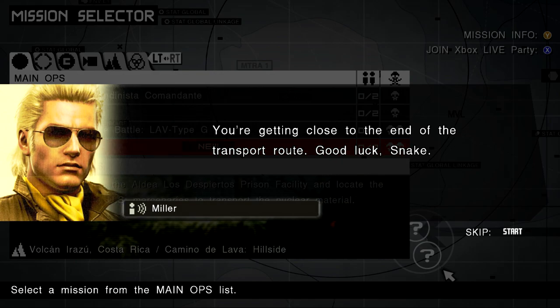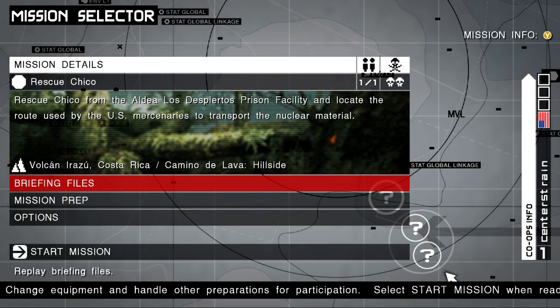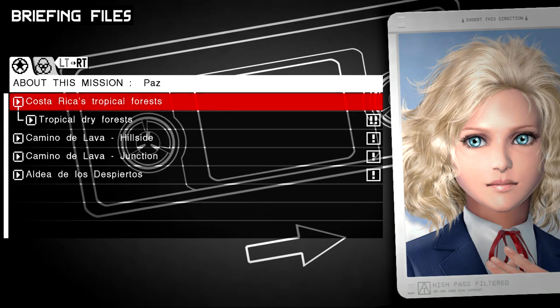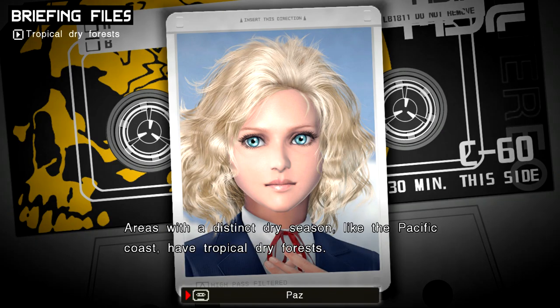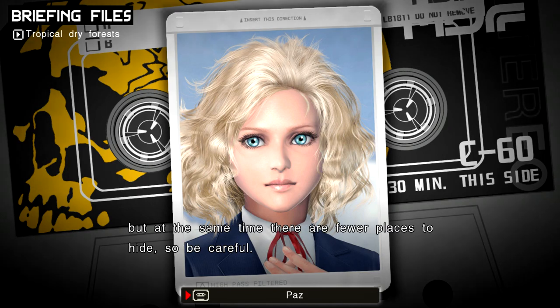You're getting close to the end of the transport route. Good luck, Snake. Areas with a distinct dry season, like the Pacific Coast, have tropical dry forests. During the dry season, the trees drop their leaves. It gives you a clearer view, but at the same time, there are fewer places to hide. So be careful.